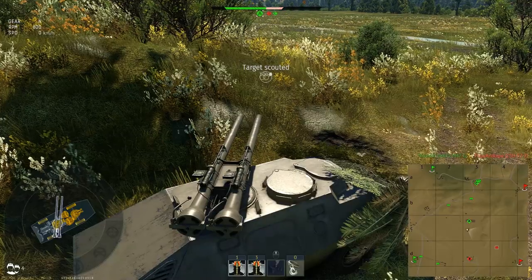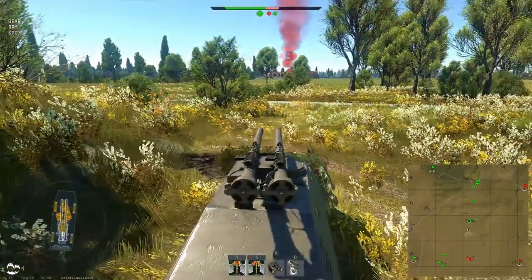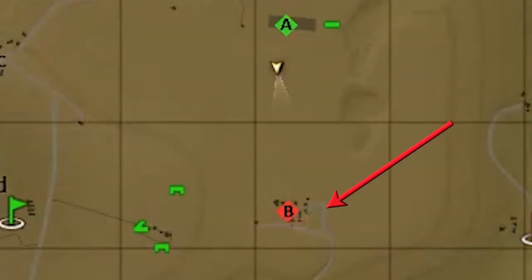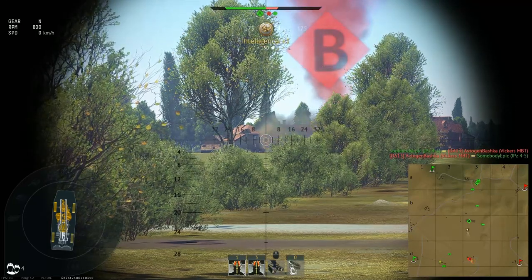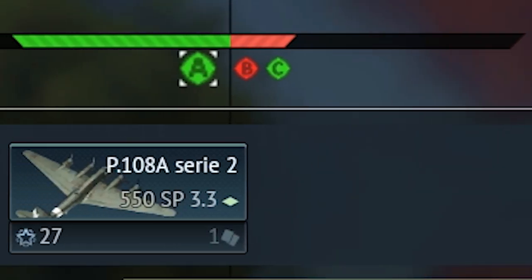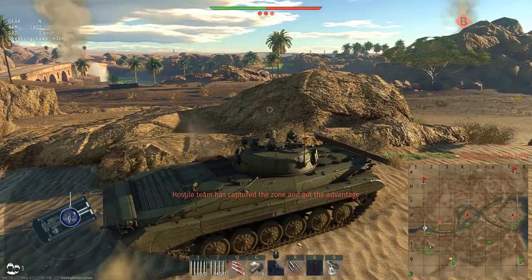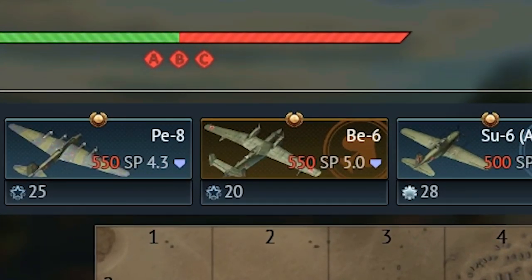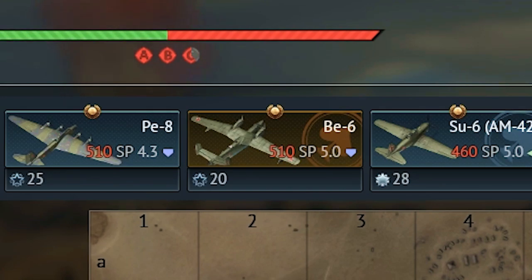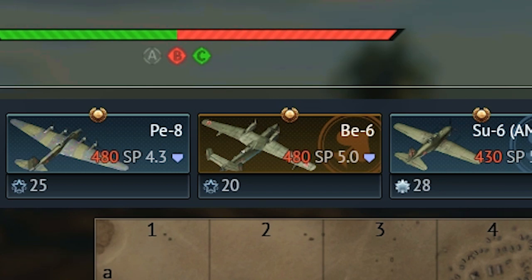The first way is scouting. It doesn't only generate spawn points but also reduces the cost of planes. Light tanks have the ability to scout enemy vehicles — when scouted, their marker appears on the minimap for everyone on your team for a limited time. If during that time someone kills that tank, you will get 40 spawn points and the cost of all planes in your lineup will be reduced. In game it says 7%, but keep in mind the number is rounded. The reduction only applies to the current cost of that vehicle, so for example if a plane costs 600 points, after the first reduction it will be reduced by 50, second time by 40, and third time by 30, because the less the cost of the respawn, the less the 7% reduction will be.